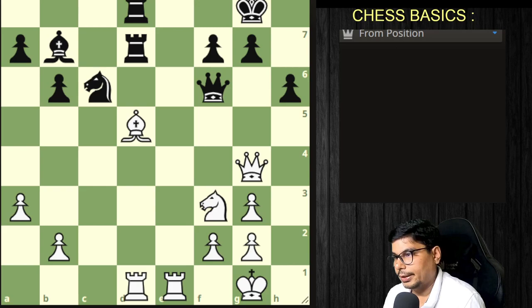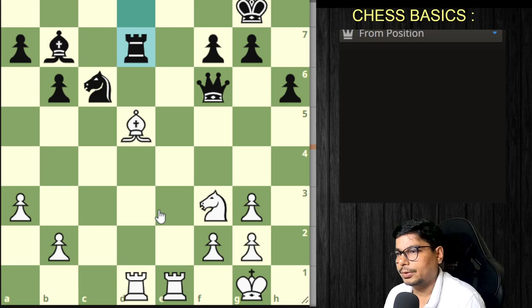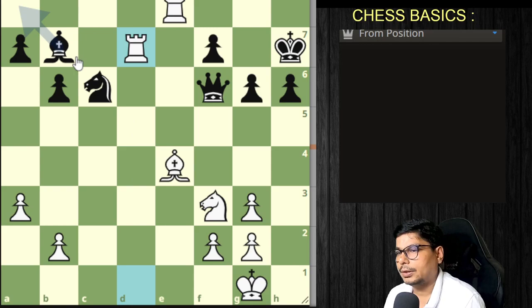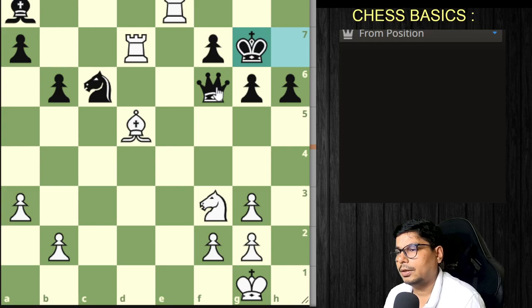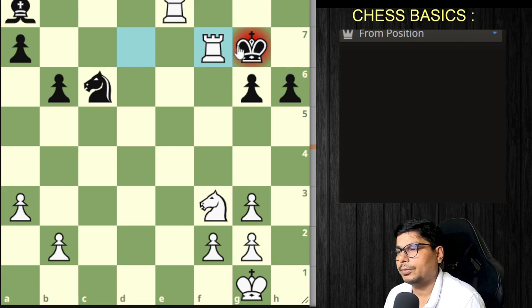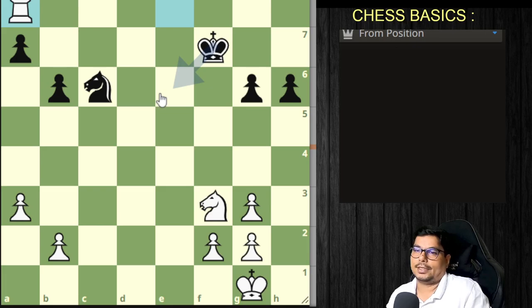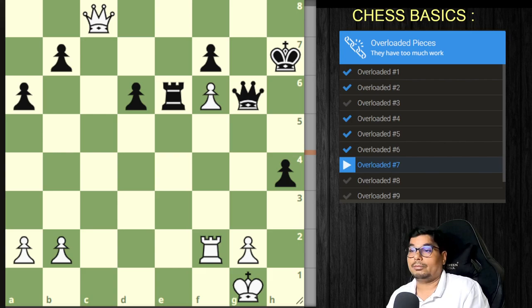The computer suggests: you capture this rook, he captures it, you go for a check, he comes here, you go for a check, he defends it, you capture it, he goes back. You prevent, he captures, you capture, he captures, and then you cut it off. It is a detailed calculation — understanding these ideas is quite difficult.